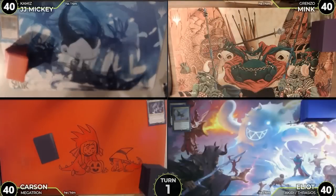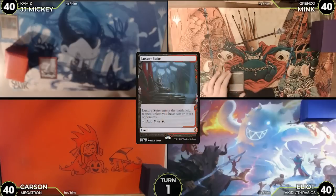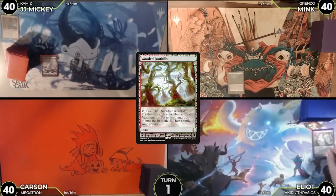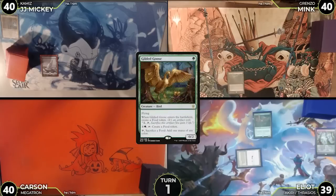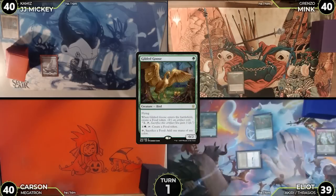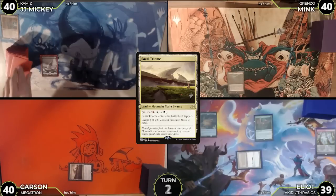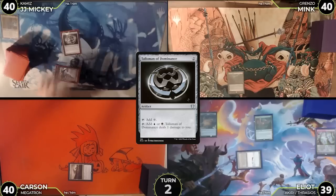On turn one, JJ draws a card, plays a snow-covered island and passes. Mink draws, plays a luxury suite and passes. Elliot draws, plays a wooded foothills and cracks it going to 39, grabs a Taiga, then uses the Taiga to cast gilded goose making a food token, then passes. Carson draws, plays a Savai Triome tapped and passes.